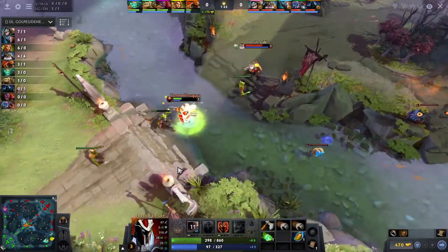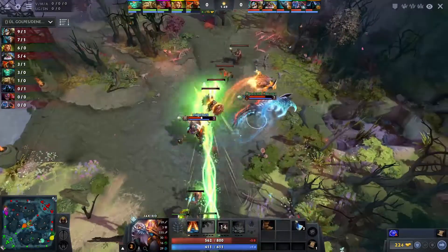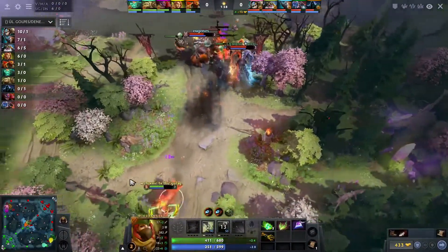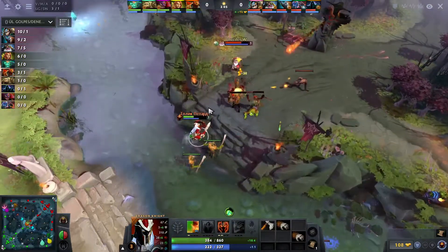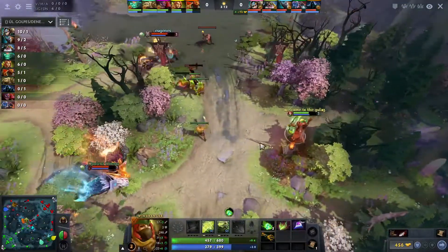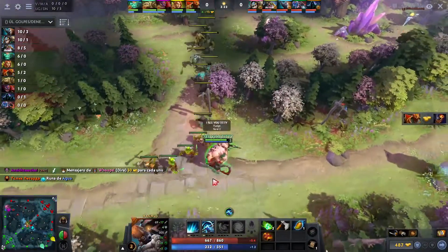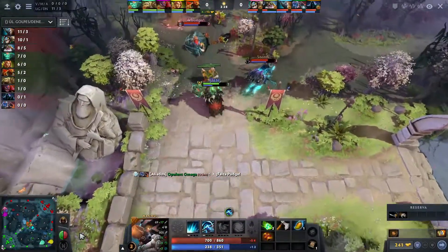Dragon Knight dropping a little bit low but has one point into Dragon Blood so he's kind of chilling. Slark is doing pretty well in last hits and so is Magnus surprisingly. This lane is kind of hard, getting harassed against Windranger is not fun, but the Empower makes it that much easier to last hit. Pudge doesn't put a lot of pressure, and unless you're landing hooks the hero feels pretty bad.